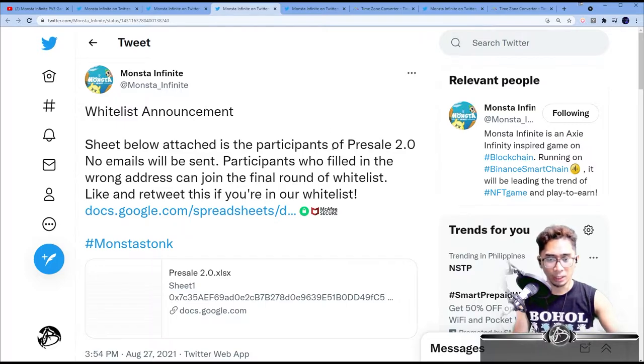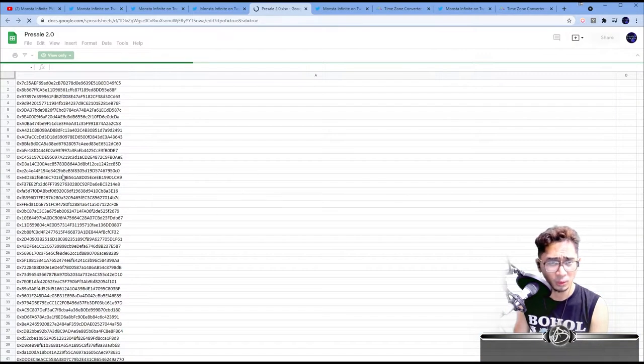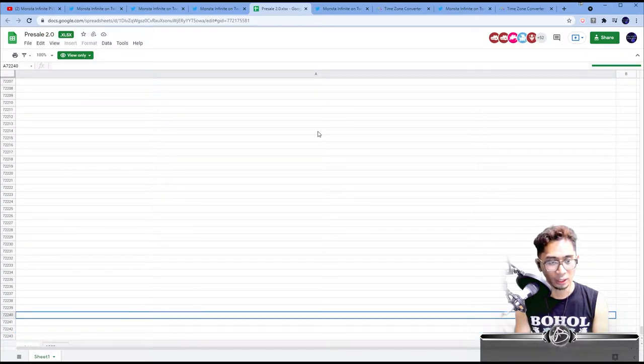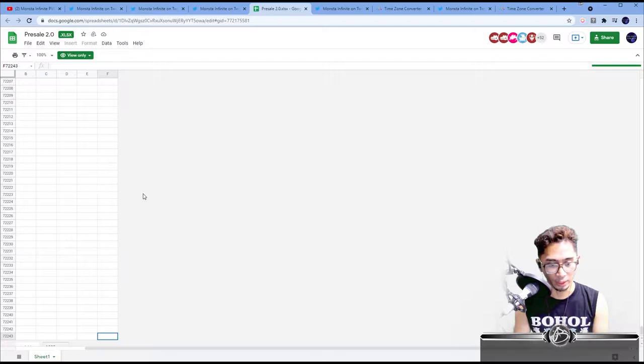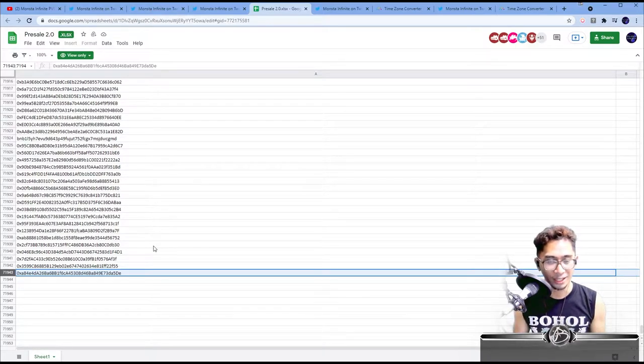Here we have another announcement in the sheet below — this is the participants for pre-sale round two. No emails will be sent, so if you get an email from MonsterInfinite, just beware of scams and do your own due diligence. Participants who filled in the wrong address can join the final round of whitelist. Just for context — if I press Ctrl+F here — boom. 71,943. That's how many people will be joining pre-sale round two, coming on September 15th.